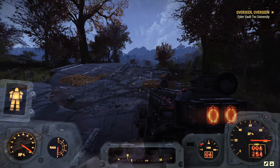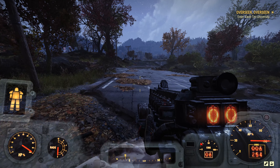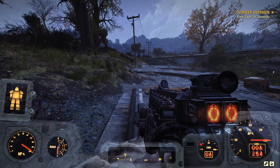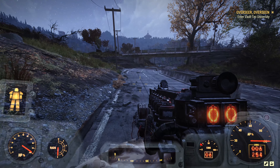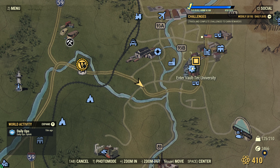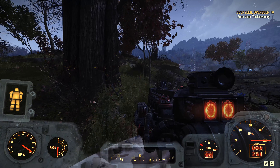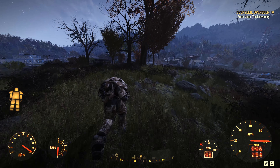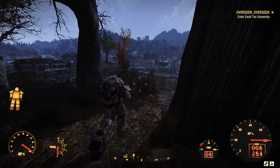I haven't been to Vault-Tec U since early on in my playthrough when the game launched a couple years ago, so it's going to be a little bit of nostalgia. I always kind of liked Vault-Tec U - it's a little spread out and you gotta pay attention to where you're going because there's different wings to it, but it's a cool experience. We're gonna have to fight our way through Morgantown though because that place is infested with ghouls and scorched. There's Morgantown in front of us.